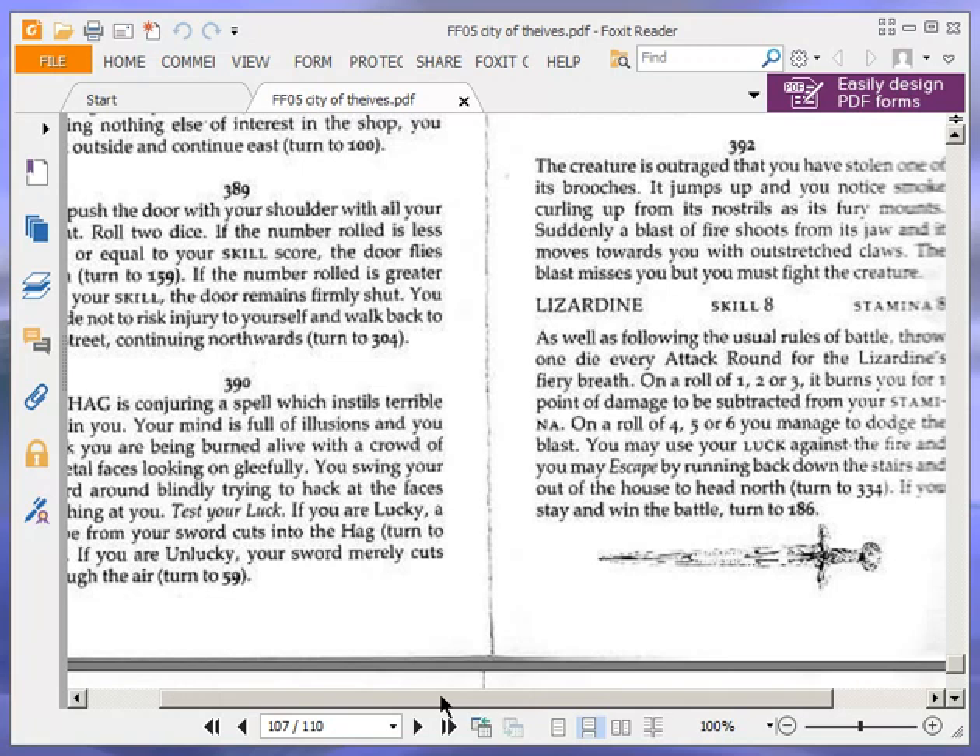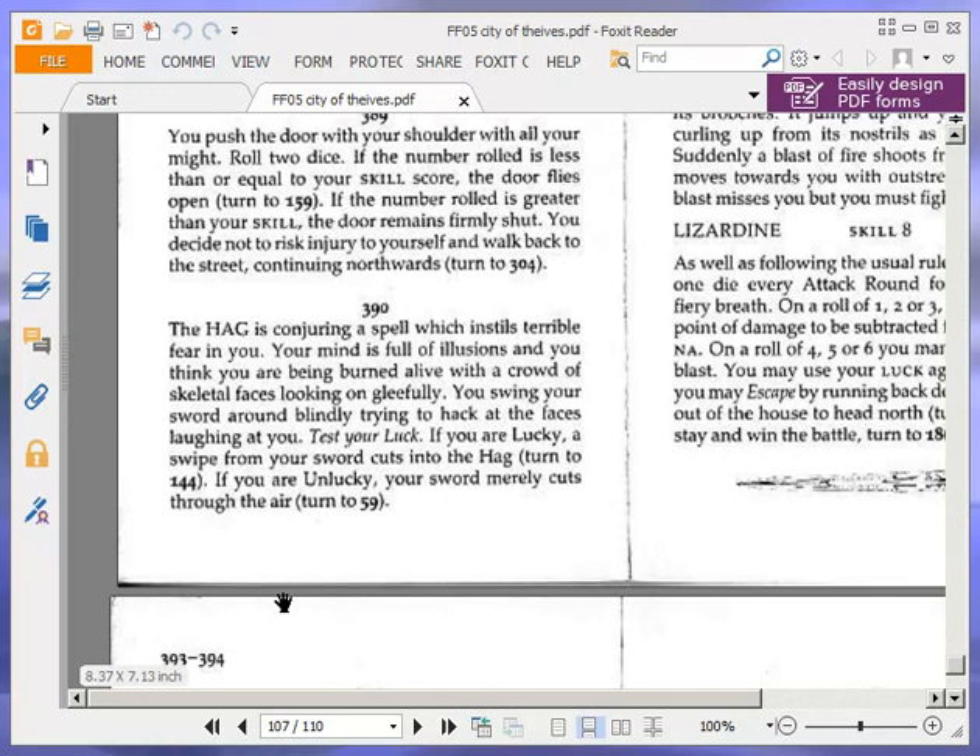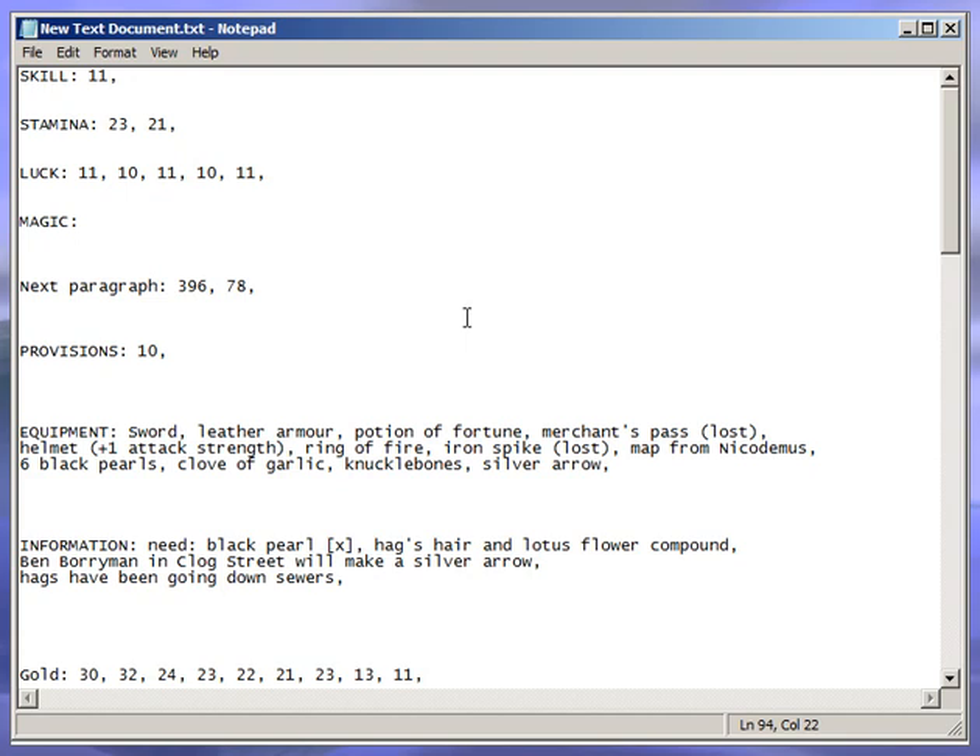The hag is conjuring a spell which instils terrible fear in you. Your mind is full of illusions and you think you are being burned alive with a crowd of skeletal faces looking on gleefully. You swing your sword around blindly trying to hack at the faces laughing at you. Test your luck. If you are lucky, a swipe from your sword cuts into the hag, turn to 144. If you are unlucky, your sword merely cuts through the air, turn to 59. Our luck is currently 11, so we have a 35 out of 36 probability of being lucky.